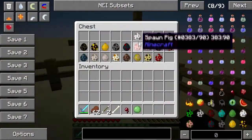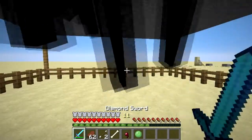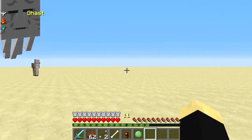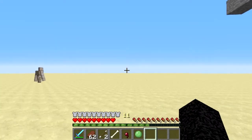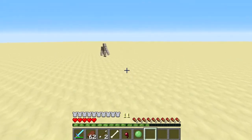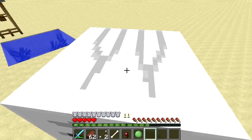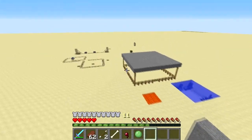Now let's just keep going. We have the ghast. I believe the ghast can fly — yep, the ghast can fly. The menu is really big. Let's fly — as you can see, I am huge. I mean huge. But we can fly now as a ghast.